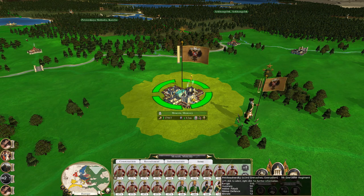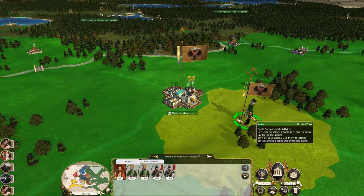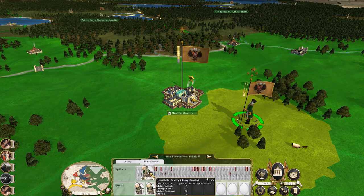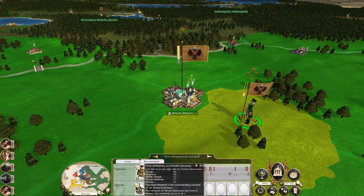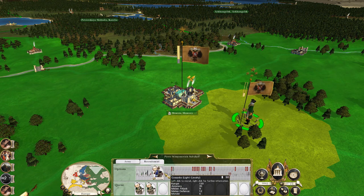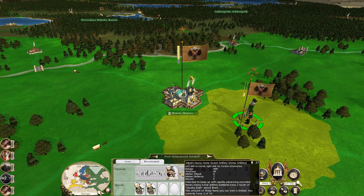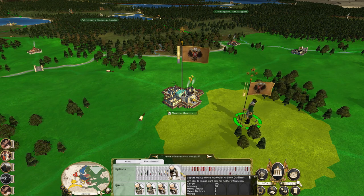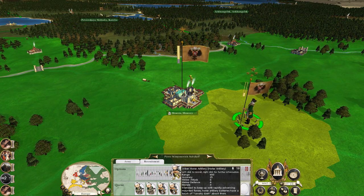Okay, so you've got foot guards, grenadiers — good. Get them in and recruited. Let's get two units of household cavalry. Field marshal. Okay, lancer guards, you're out. Two units of guard horse artillery. One unit of heavy horse howitzers because they are very, very good.